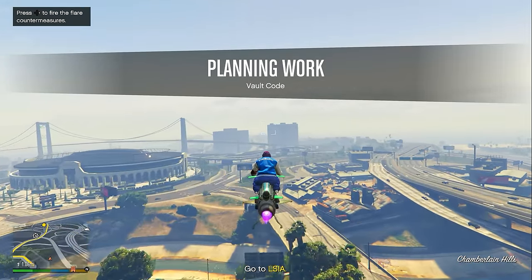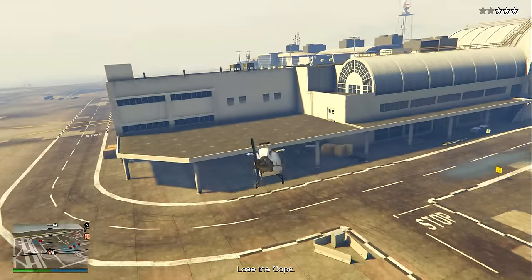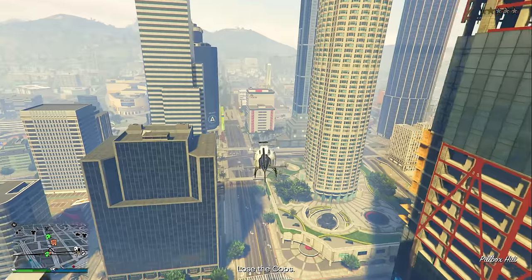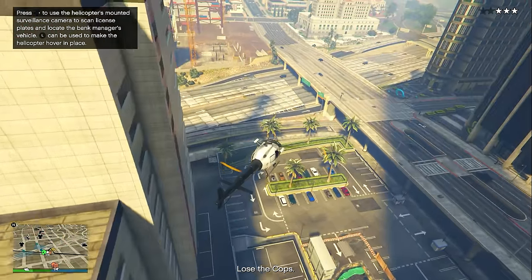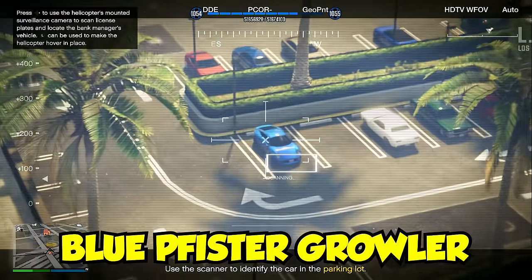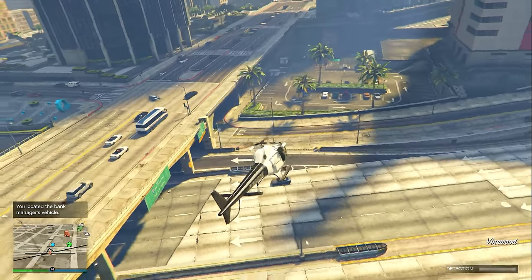The second setup is called the Vault Code. Head over to LSIA and take out the two cops defending the police Maverick helicopter. Hop inside and fly toward the Maze Bank Tower, staying high in the air so you lose the cops before you arrive. Once at the location, click right D-pad to open your police scanner and look through the parking lot for a blue Porsche — it's called the Fister Growler in GTA Online.